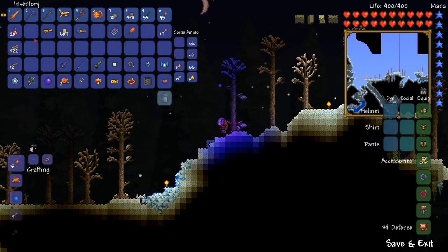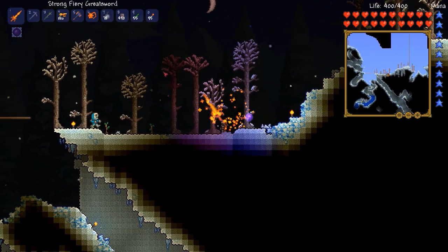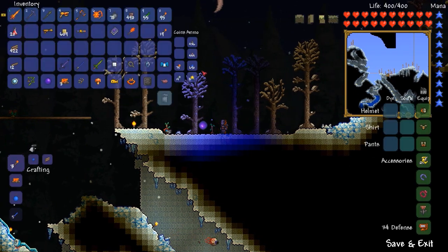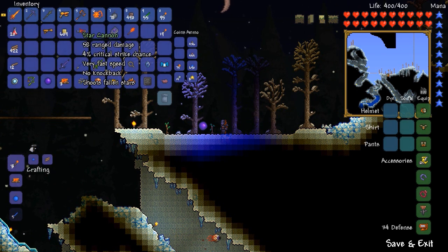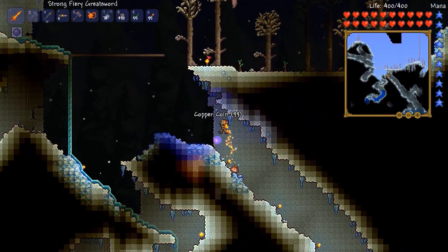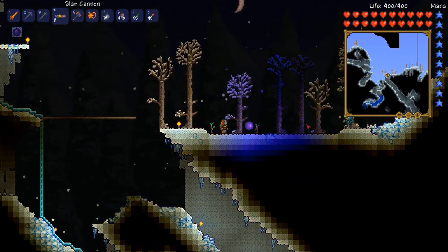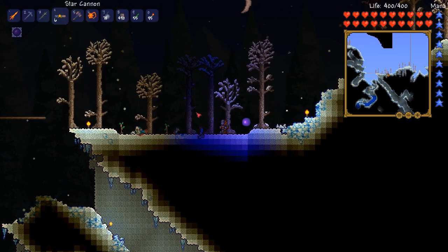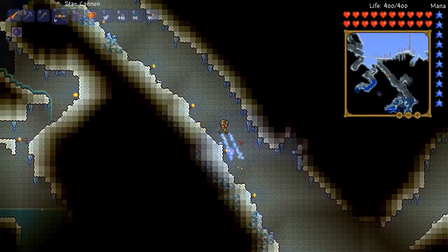After getting the Phoenix Blaster I realized the sandgun existed with even more range damage, so I switched to that. Then I noticed I never crafted the meteor gun, but it turns out you can upgrade that into the star cannon, which shoots fallen stars as ammo. I had not tried firing it yet — 58 range damage sounds absolutely amazing. I tried the star cannon for the first time ever and it fires fast too, though you can't pick the stars back up.